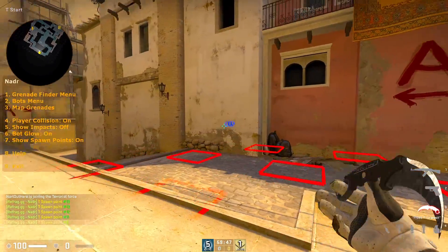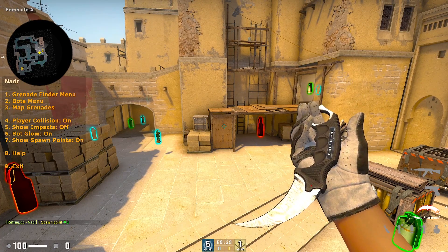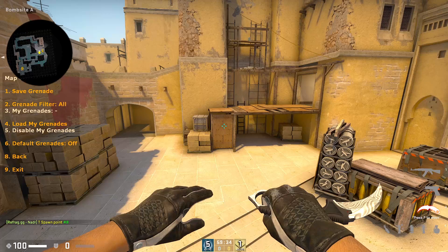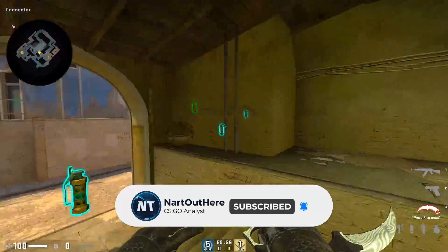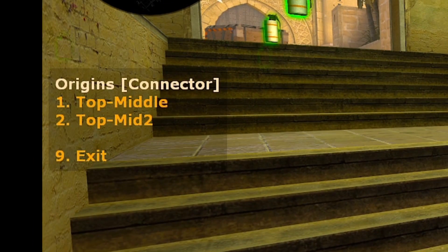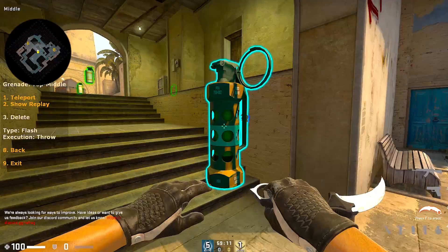We're going to mainly look at the practice tools with Nadar first, so you're going to want to shoot it, select the map, and bam, you're in. When you spawn in, you're going to see different utility icons across the map — these are the default nades Refrag offers. If you don't want to see them, you can choose the menu command on the left by going into map grenades and clicking number 6 to disable or rename the default nades. Let's say I want to know a good flash for connector on T-side Mirage. I'm going to head over to con and click E on the flashbang, which shows me the different locations the flash can be thrown from. If I choose top middle by pressing 1, I can see on the left menu the grenade type and it's a left click throw. To see the lineup, just press 1 and that's it.